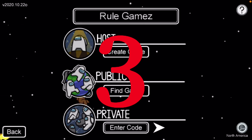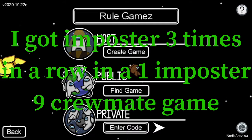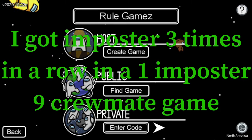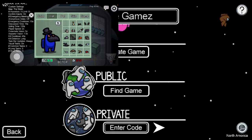Glitch number three increases your imposter chances by a lot. This is actually encoded into the game to help the game developers become imposter to test the game. And if you change hats as fast as you can, you have a better chance of becoming imposter.